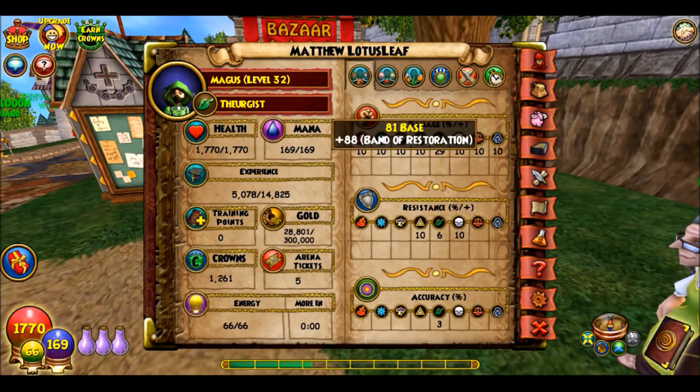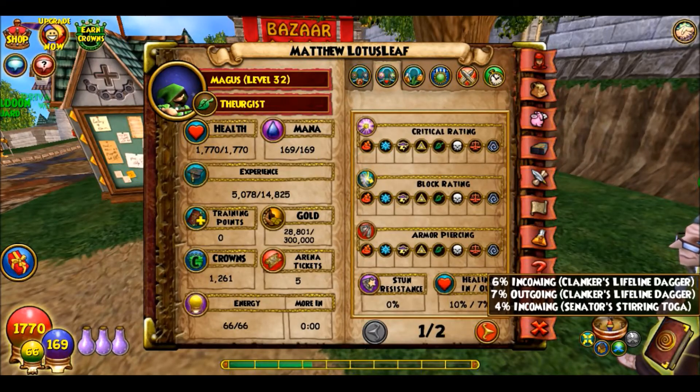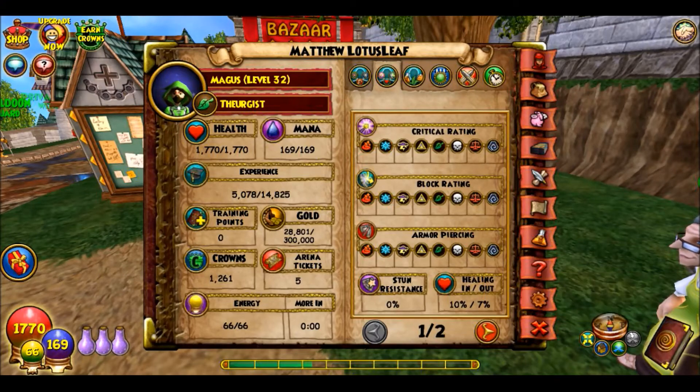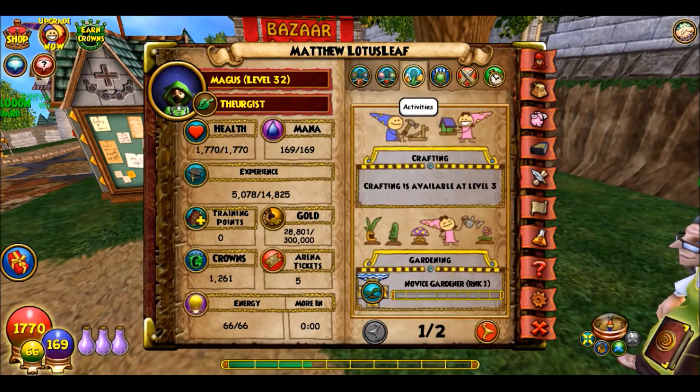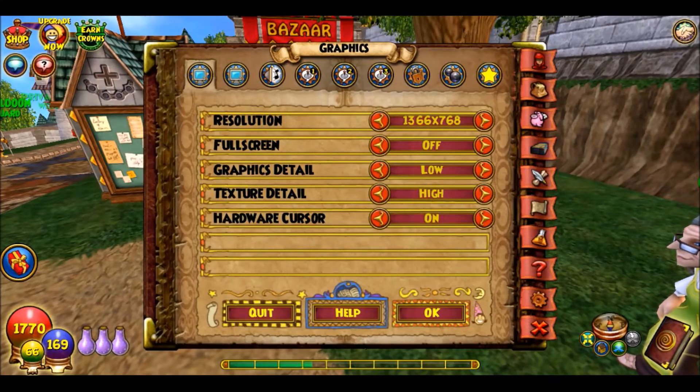I have 10% incoming healing and 7% outgoing — that's not bad. I don't have any gardening, but I started crafting, I didn't know that. Anyway, on to my last wizard.